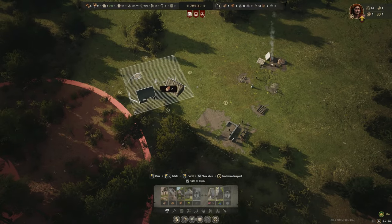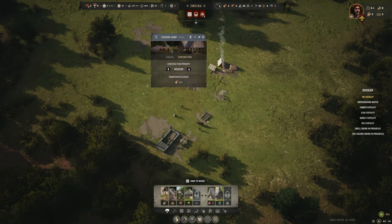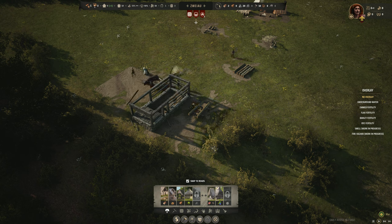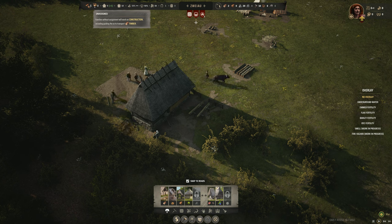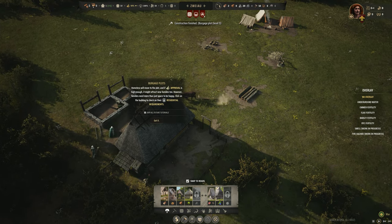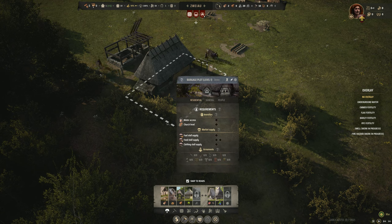That construction cost is massive. Can you guys build this before we have an issue? What happens if I run out of wood before I even get to build anything? Oh, that's not my wood — my wood's over here. Whoopsies. Burgage plots: homeless will move to the plot, and if approval is high enough, it might attract new families too. However, families need more than just space to be happy. Click on the building to check on their residential requirements. Water access, church level, market supply, fuel store supply, food store supply, clothing store supply. That's a bit picky.